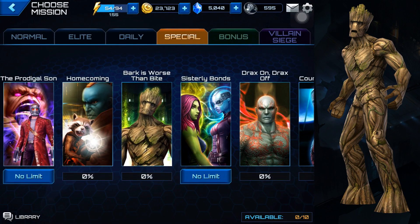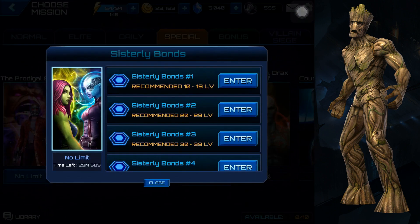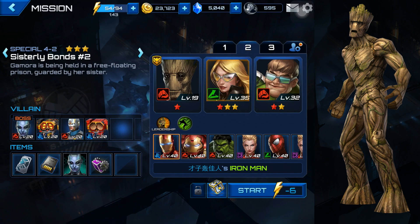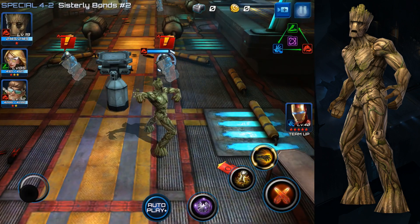Let's go into battle. We're looking for Nebula biometrics - Sisterly Bonds, which is about Gamora and Nebula. I have six of Nebula's biometrics so I need to get two more. Normally I go into the fourth or fifth stage but just for this video we'll go into this one. All right, let's turn autoplay off.